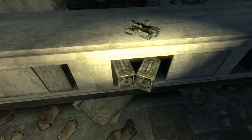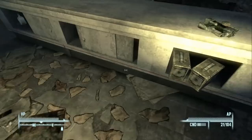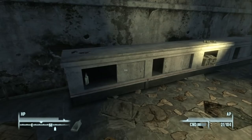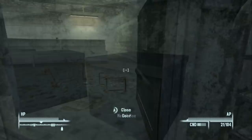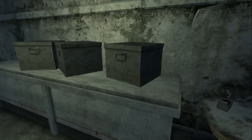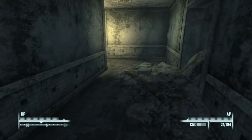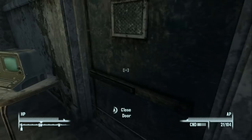Let's look for a key since the medicine is likely behind that locked door. We find a couple of stimpacks and then, in a metal box, we find the Super Duper Mart pharmacy key. That compensates for our lack of Lockpick and Science skills. We head back to the locked door and it opens right up.